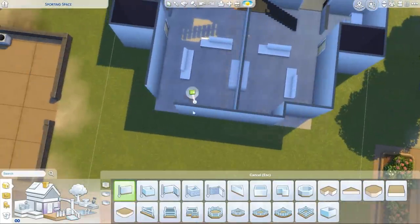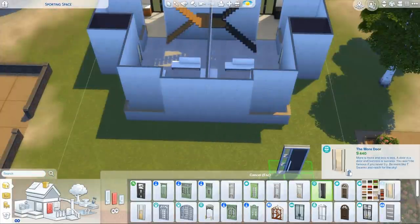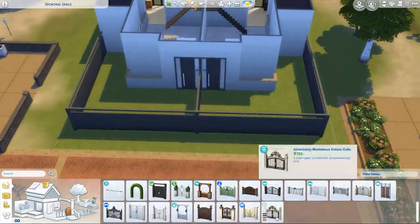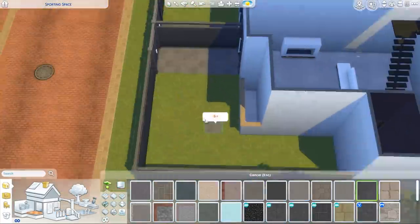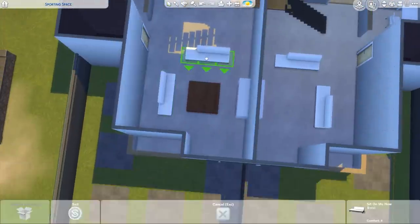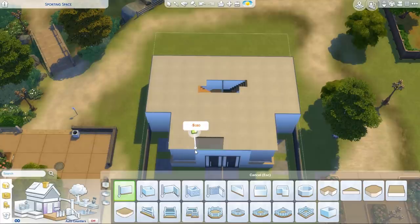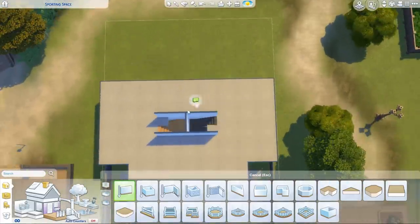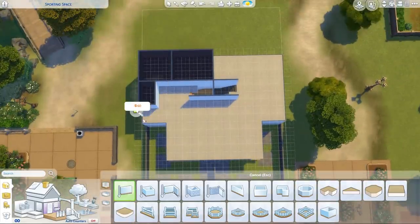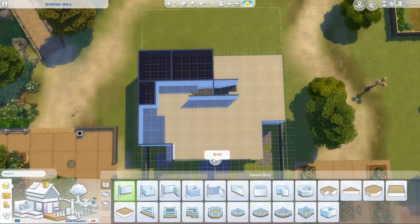I thought with these townhouses it would be cool to do a yin and yang in terms of color themes. In Australia, townhouses and apartments are often built where you can select between darker or lighter color schemes throughout the same complex. So the right-hand side will go with darker woods, and the left-hand side will go with lighter woods. I personally prefer lighter woods - that's what I have in my apartment.